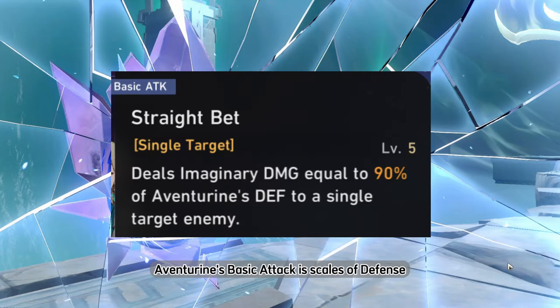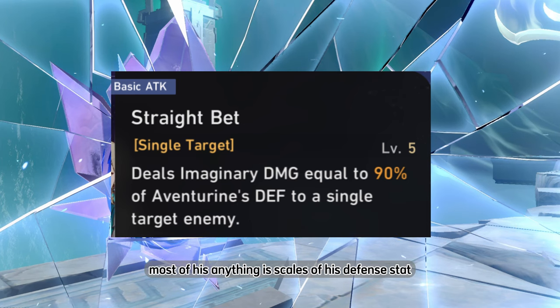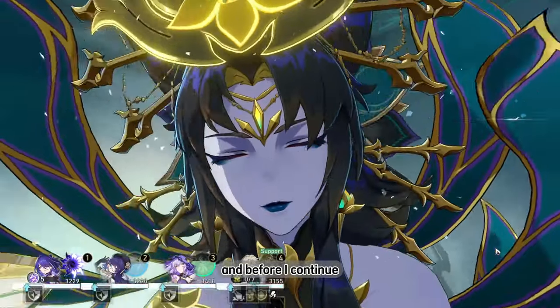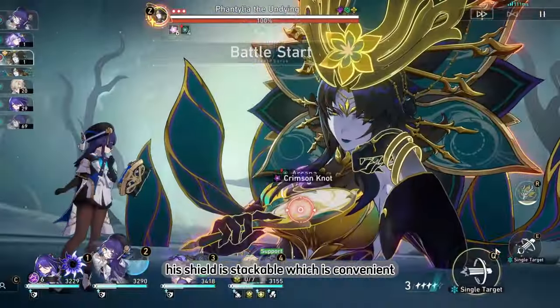Aventurin's basic attack is Scales of Defense. Most of his abilities scale off his defense stat. His shield is stackable, which is convenient.